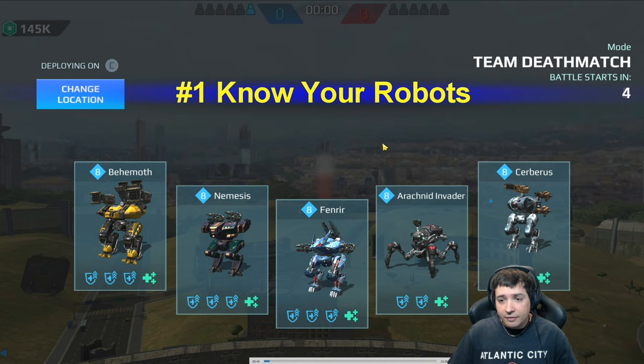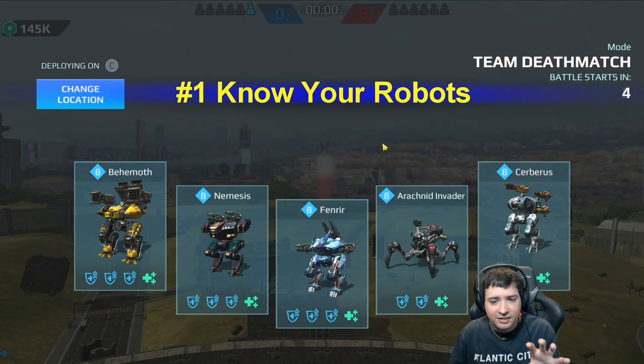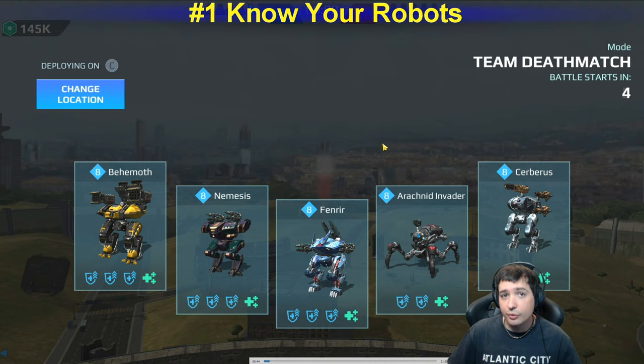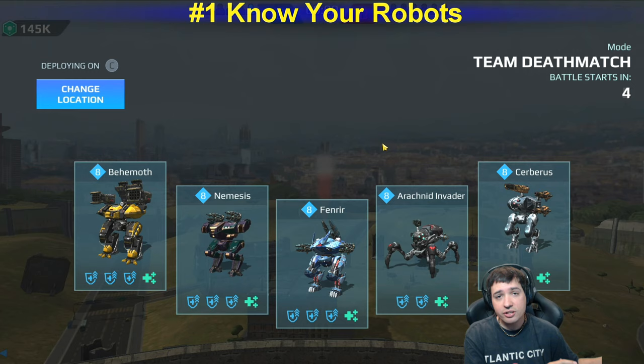Tip number one: know your robots, know their strengths, know their weaknesses. Knowing that the Cerberus is one of the strongest one-on-one robots in this lineup makes me want to start with it. Most people don't get along with the Cerberus well because it's fragile and gets killed easily, but it's very powerful in one-on-one. You also need to know all your other robots — their abilities, timers, strengths, weaknesses, and when you have resistance or not.